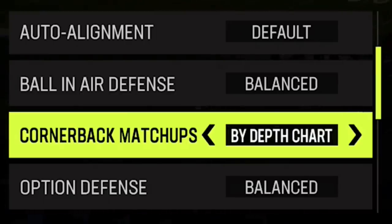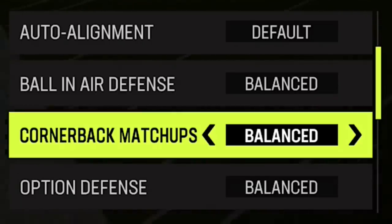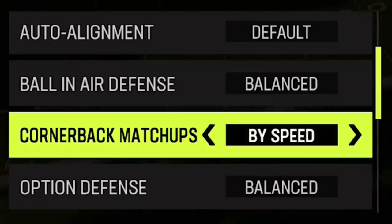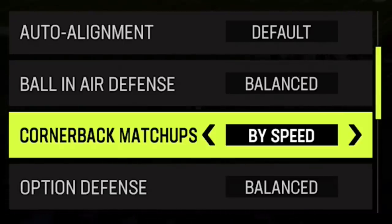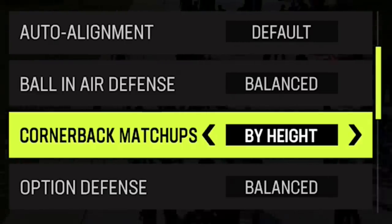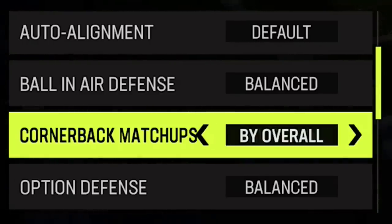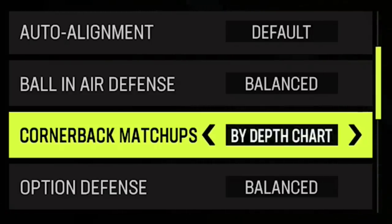Next up we have cornerback matchups. There are five options: by depth chart, by route running, by height, by speed, and by overall. All of them have their place, but it really depends on who's on the field. If you have a guy like Tyreek Hill out there, even if your best cornerback is a 95 overall, it doesn't matter if he's not fast enough — speed wins this game. If you know you have really fast guys out there, you typically want to match by speed, otherwise you'll get beat over the top. Same with by height: even your best cornerback will get mossed if he's 5'10, since aggressive catching happens more frequently in Madden 23.